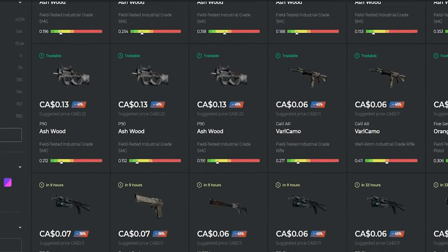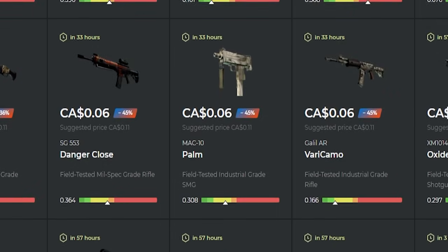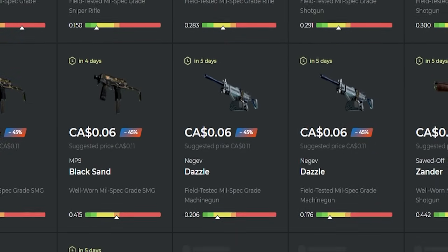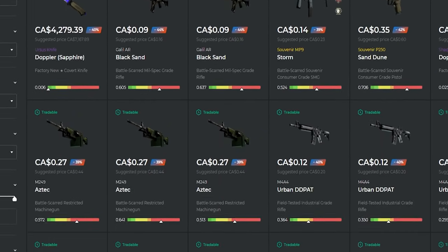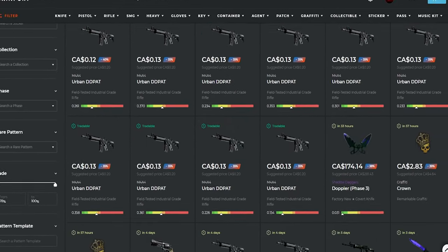If you want to support the channel and save some money, you can buy skins on Skinport using my affiliate link below. Skinport is a marketplace that sells skins for significantly less than regular market price, so it's a great place to get deals.